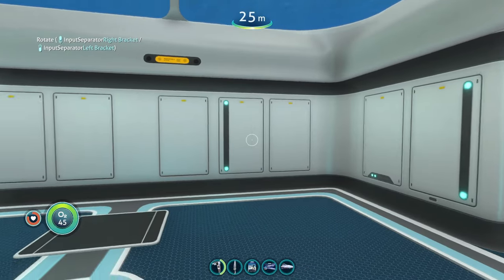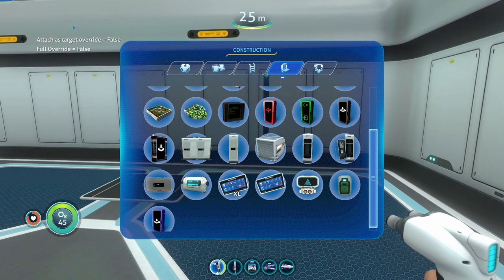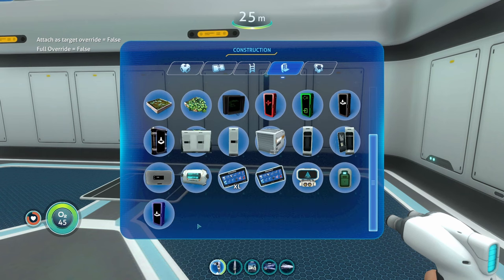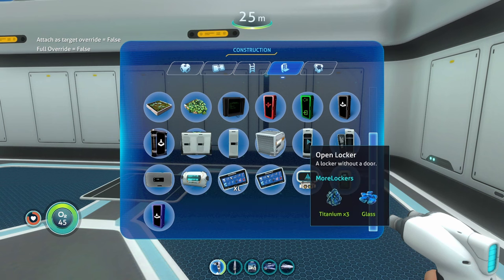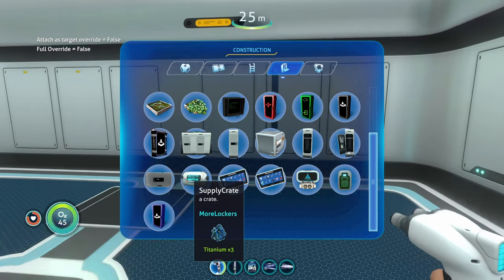Coming in at number 10 we have the more lockers mod. What this mod does is add a bunch of new lockers into your Subnautica game that you can build. If you head over to the interior module section and scroll to the bottom, you can see multiple new lockers and storage options: the long locker, the tall locker, the small crate, open locker, girl locker, horizontal wall locker, and the supply crate.